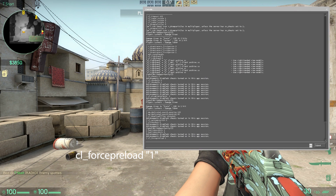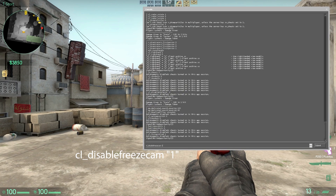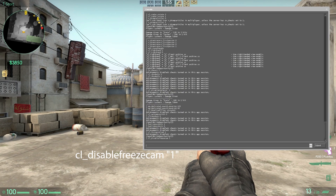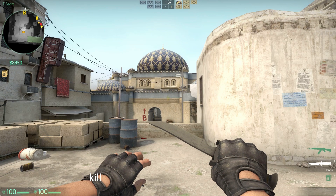CL Force Preload 1 preloads everything on a map when you connect. CL Disable Freeze Cam 1 disables the zoom onto your killer when you die.